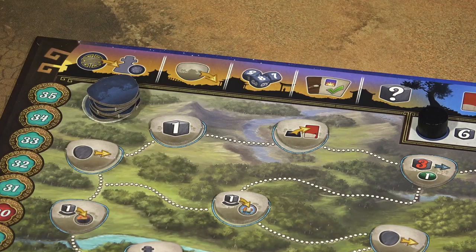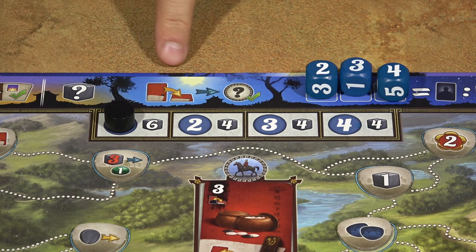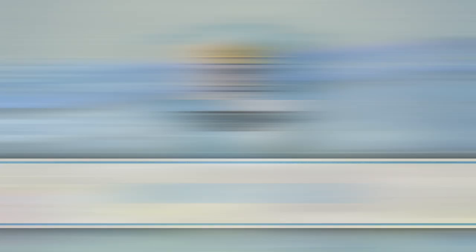The game is played over four rounds, and each round has a morning phase, which is skipped in the first round because it's part of the setup. Then there is the day phase, which is the action phase, and then the night phase, which is a kind of end-of-round phase.